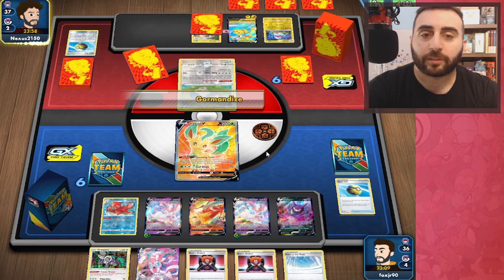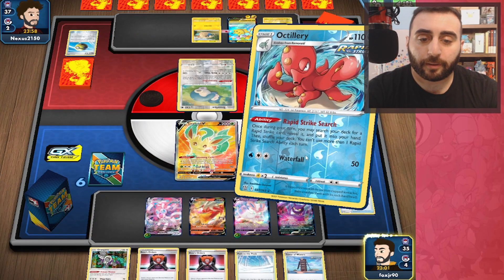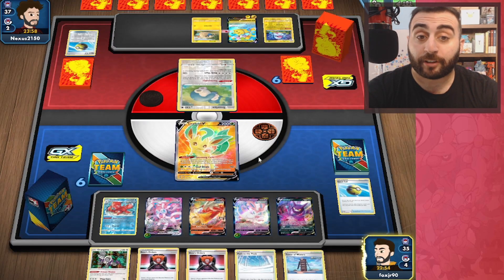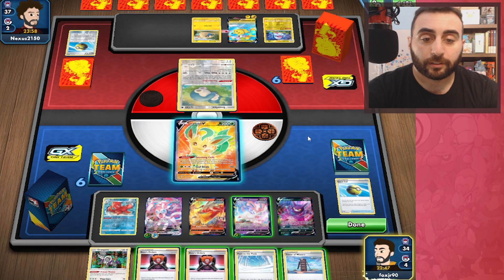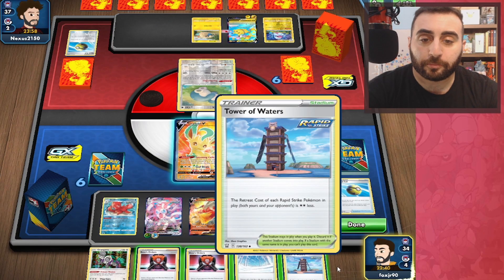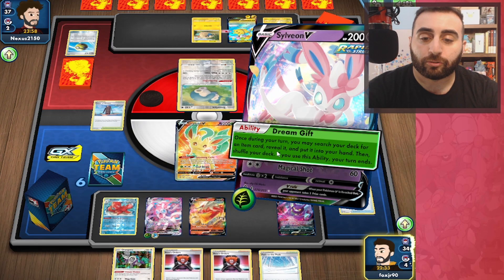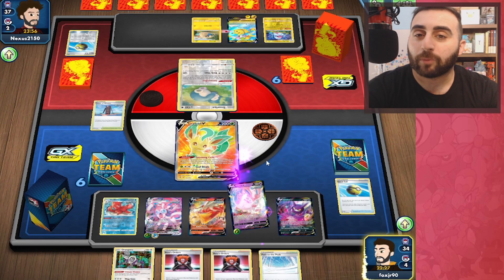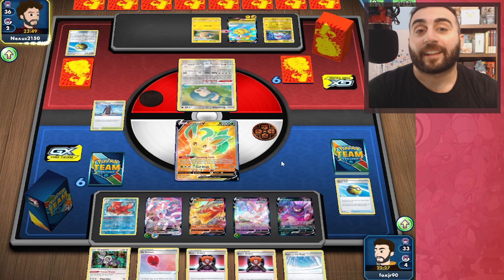They're going to go ahead and Gourmandize — we kind of force them to do that. We do have the boss, which is nice. So we can go ahead and Rapid Strike Search for a Rapid Strike Energy. We can also use Fan of Waves to get rid of that Lightning Energy, whatever it's called — the Draw Lightning Energy. Tower of Waters doesn't really help us too much right now, but we'll put it down anyway. And we'll Dream Gift for an Air Balloon, then next turn we can boss and start attacking into this Pikachu V.